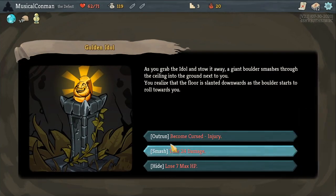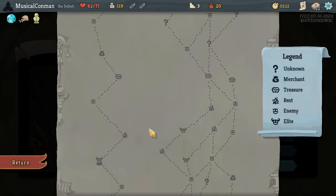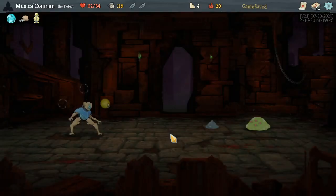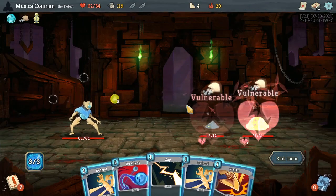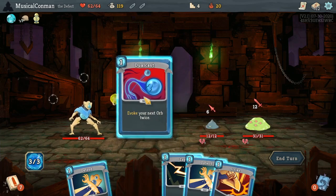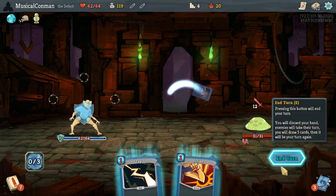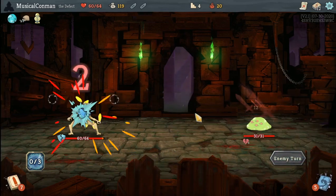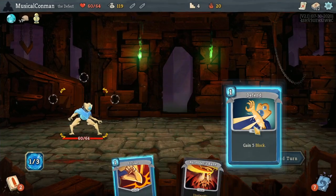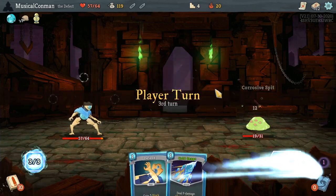We could get a Curse, we could take a bunch of damage, we could lose max HP. If we want to fight a couple of Elites, then losing max HP is the thing to do. We'll take two. And we'll take another three. That's a very easy turn — you just have Strikes and one Defend.